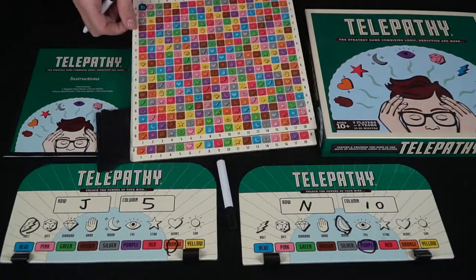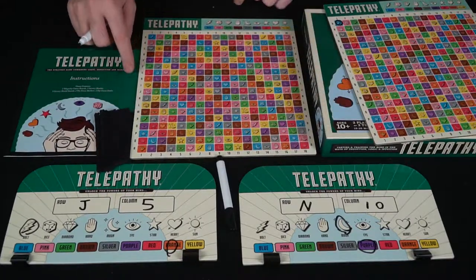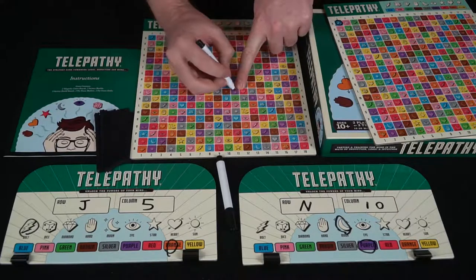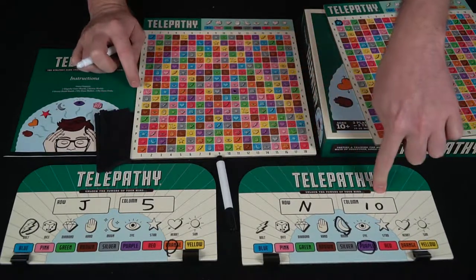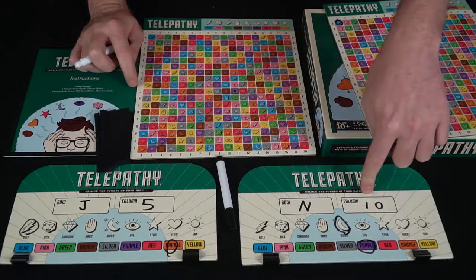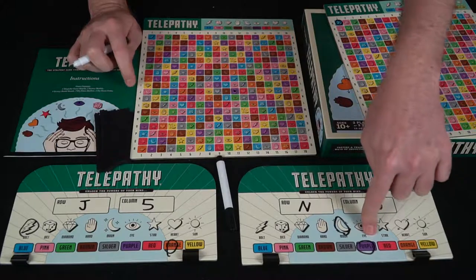Then the next player is going to go ahead and look at their board and try to deduce as well. They'll say, okay, how about J11? Let's go ahead and mark that as a reminder. Okay, it's not in row N. It's not 10, it's 11. And it's not a moon, but it is purple. So yes, that is a yes.